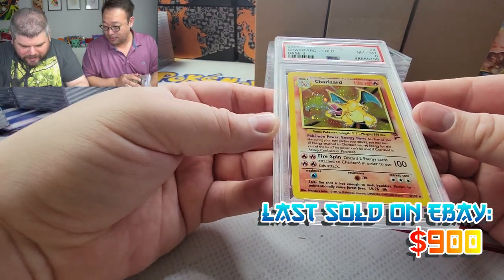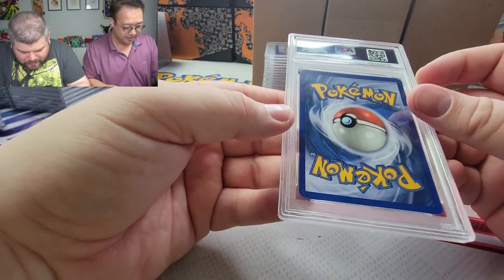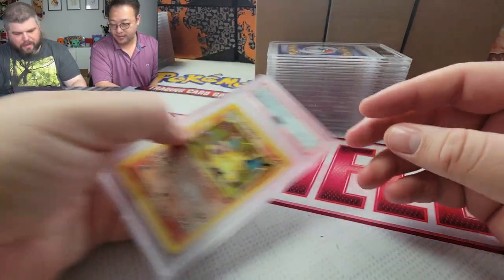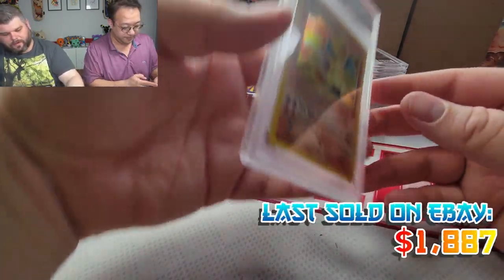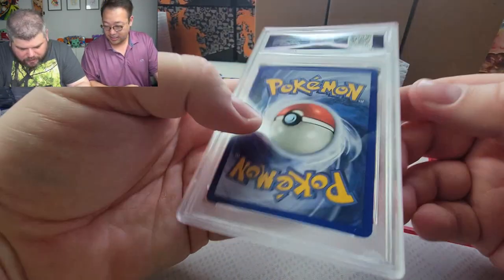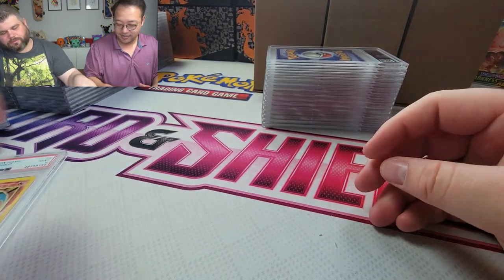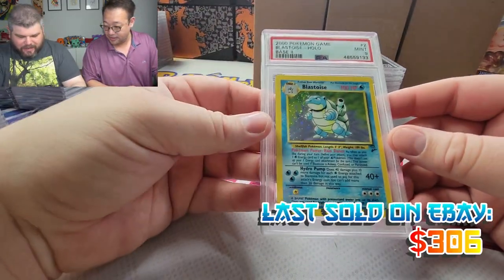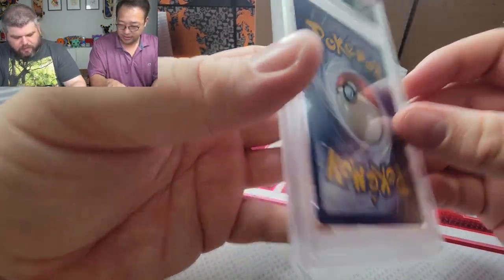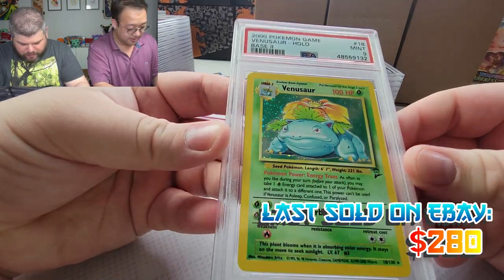Charizard — this is my Base Set 2 Charizard, he got an 8. My other one got a PSA 9. So I got an 8 and a 9, I just need a 10. Blastoise got a 9 — I knew that was gonna get a 9. And Venusaur got a 9, dang, I couldn't get a 10 on the big three.